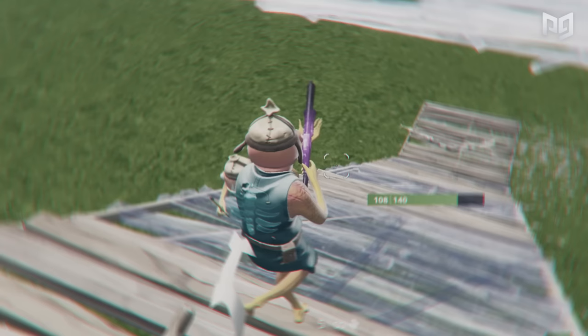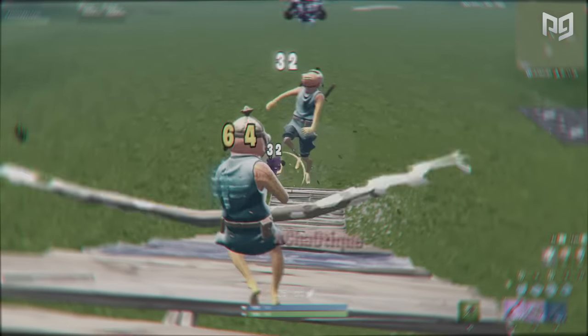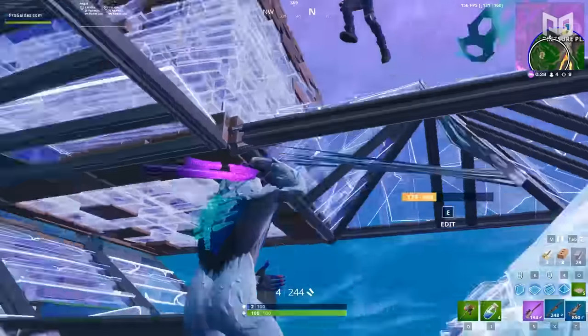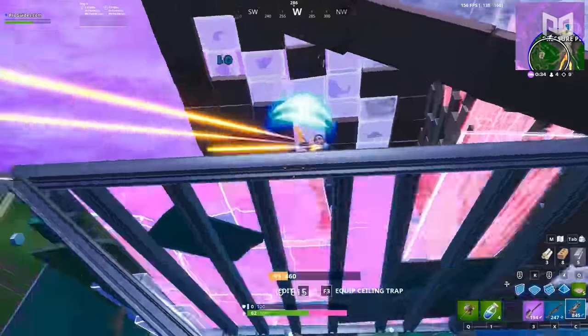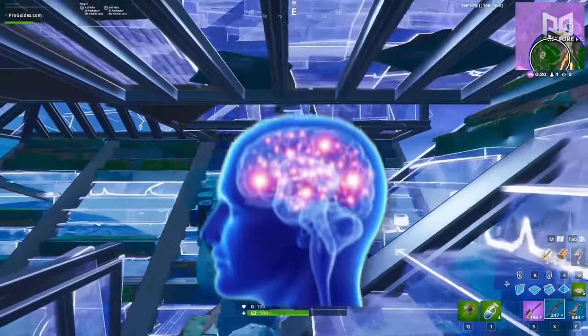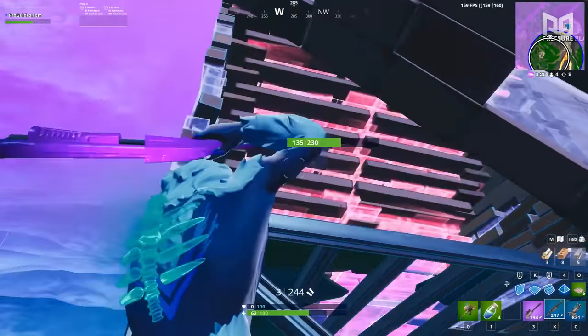Once you execute the ramp edit, you've got the upper hand — over 90% of the time, if done properly, you'll get the first shotgun shot and start your SMG spray before your opponent can even pull their shotgun out. This isn't new, but in Season X it's actually more useful than it was in earlier seasons.